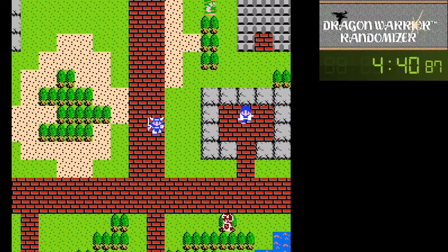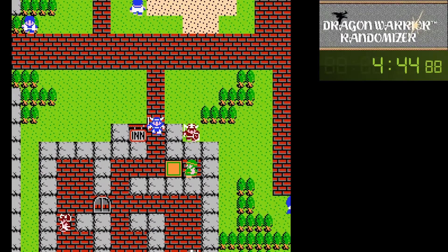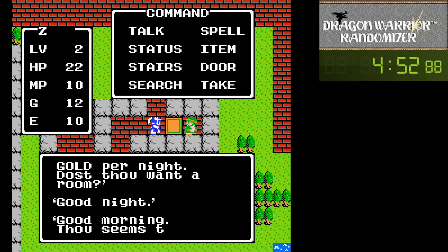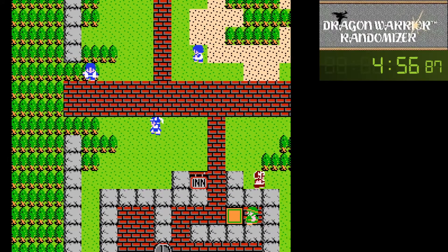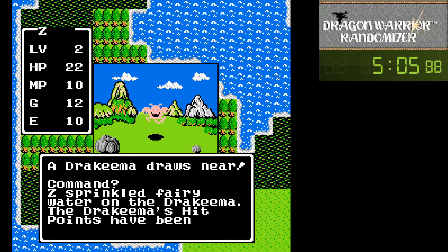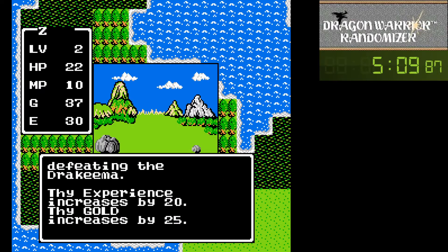We'll top off and just see if we can stay alive and get some more exploration up here and maybe clear out this corner of the map. At least we know a hand axe isn't far off, and they also have a half-plate for a nice upgrade in armor. Nice, one shot with fairy water - damn, that was fantastic.